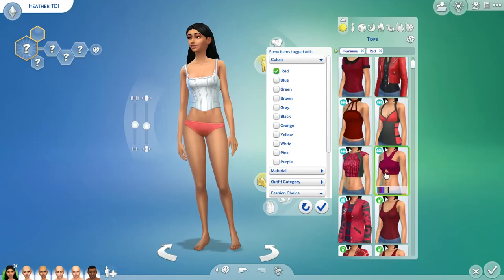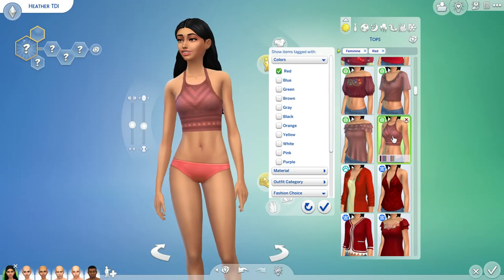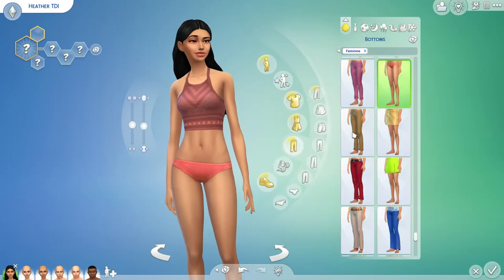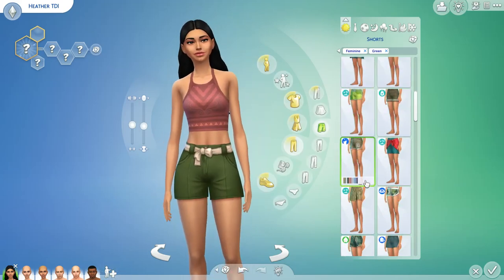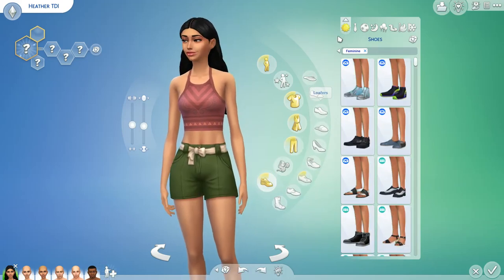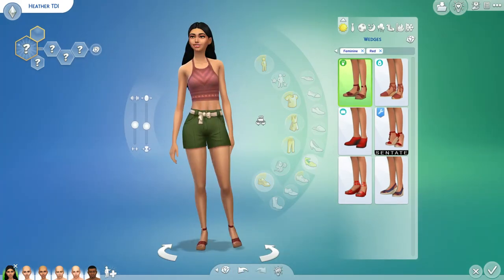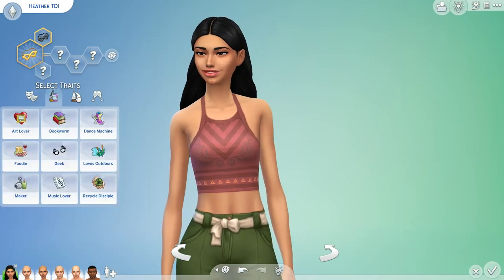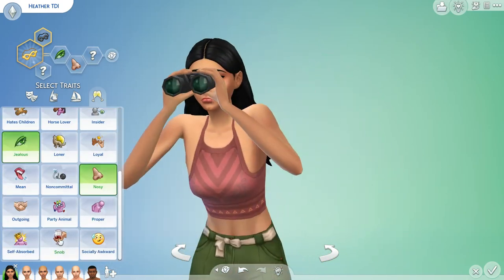I am starting off with Heather. All of these Sims I did download off the gallery. If you want to find them, just go to the gallery, type in Total Drama Island, click the button that says most popular and they all pop up. I did completely customize them with hair, makeup, and clothing — I used custom content, which is kind of rare for me. The only thing I took from the gallery creators was the mold of the Sim, so thank you to those lovely creators for making such perfect and accurate Sims.